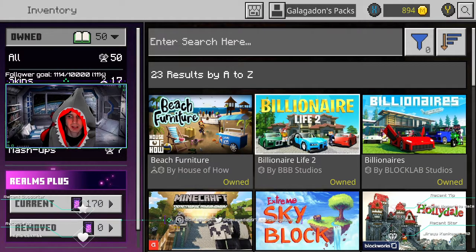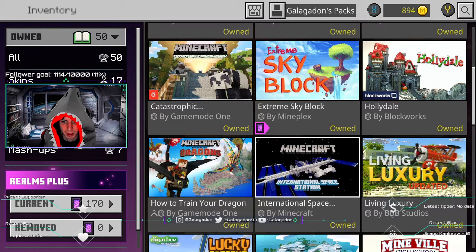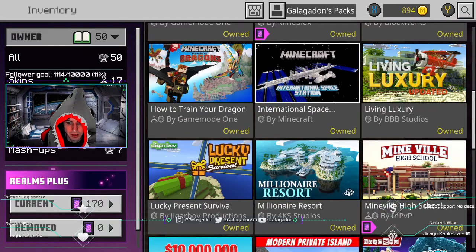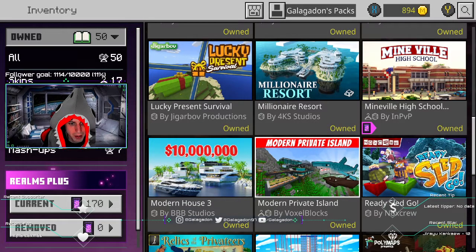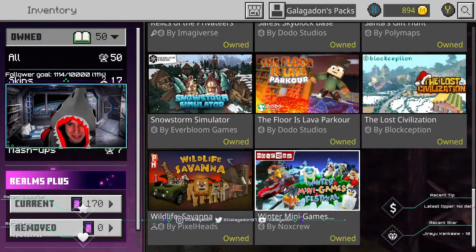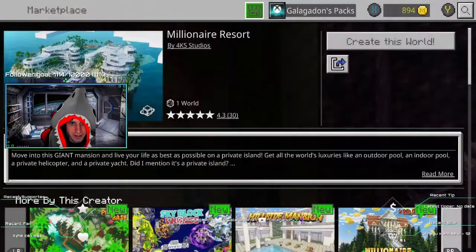We could do a billionaires world another time, or beach furniture, and then skyblock — let me know which one you want. I have an island I'll probably do next time. Come on. The skyblock basin and Millionaire Resort.